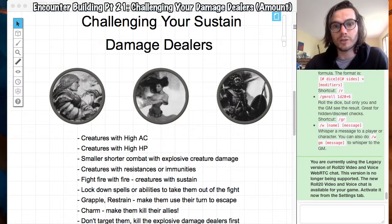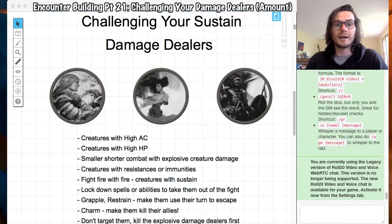Sustained damage dealers are good round after round, so lockdown spells can just take them out of the fight so they're not being useful. You don't want that for the whole fight, but taking them out for a couple of rounds means they're not using their abilities and they're not being effective. You can also grapple and restrain them, making them use their action to escape — if they're not doing their attacks on their turn, they're not as useful.